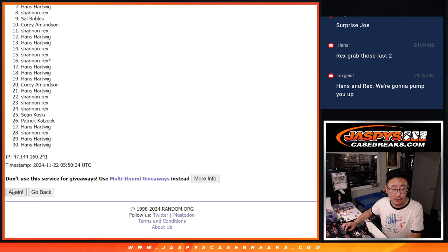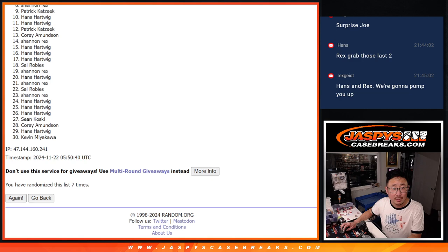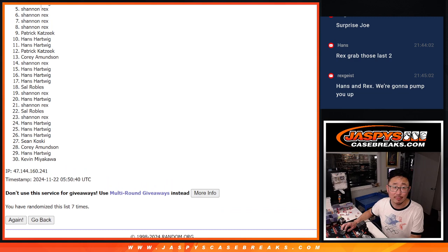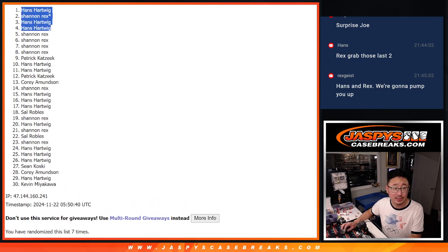Rolling seven times for the final results. Five through 30 — sorry Rex, super close but no cigar there. Five through 30, sad times. But top four? Happy times for Hans. Hans, Rex — last spot in Mojo coming in handy — and Hans again. There you go Rex, you still snuck in there. Hans, you got three of the four spots. Congrats, man. We'll see you in the next video for the break. JaspiesCaseBreaks.com.